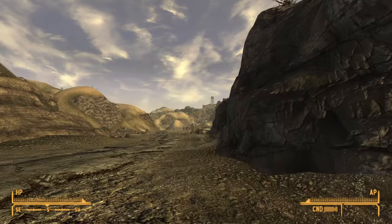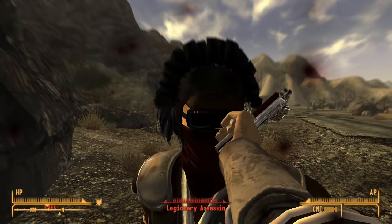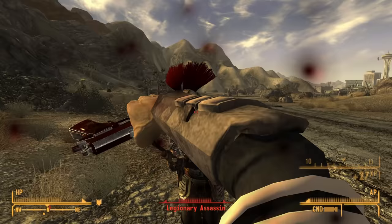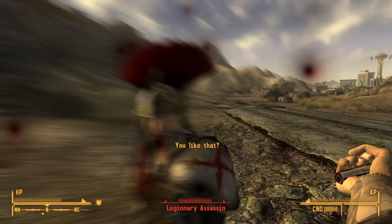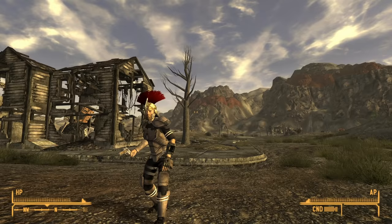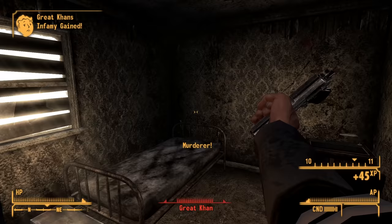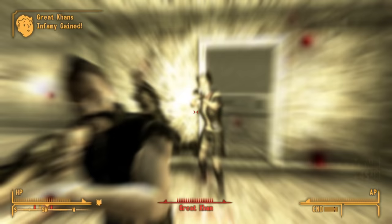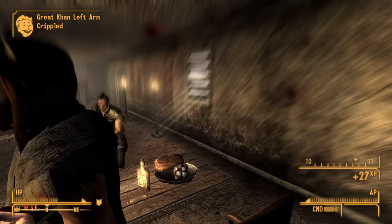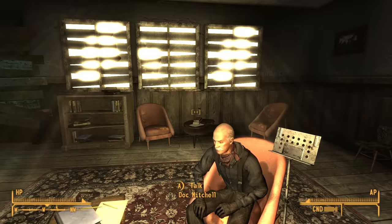Rather than heading straight to the Strip and confronting Benny as usual, I decided to begin dealing with tasks the NCR would give me later — ahead of schedule. So it was time for the Great Khans to die. On the way I got attacked by a second band of Legion assassins — Caesar really has no regard for the life of his soldiers. I'm burning through healing supplies and will need power armor or the Patient Strike perk soon. I effortlessly dispatched the Khans inside their hidden armory, then carved through the leaders in the Longhouse. The space is actually quite small despite the name, and in tight spaces I am a force to be reckoned with. I spent a little time cleaning up the rest but none of them proved much of a challenge.